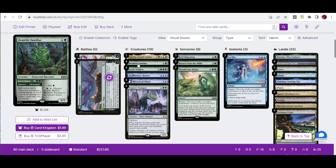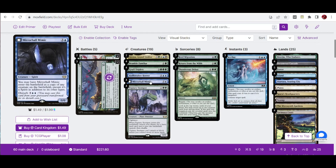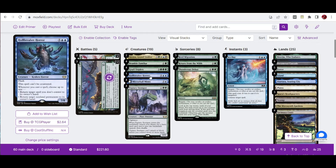Another utility card is Hullbreaker Horror, a 7-mana 7-8 where whenever you cast a spell, you can bounce an opponent's permanent or return a spell you don't control to its owner's hand. Imagine having multiple copies — you can Mirror Hall Mimic the Hullbreaker and then cast a spell, triggering all those abilities including from the token copy. So if the main copy strategy isn't working, the Hullbreaker Horror route lets you outplay your opponent's board.